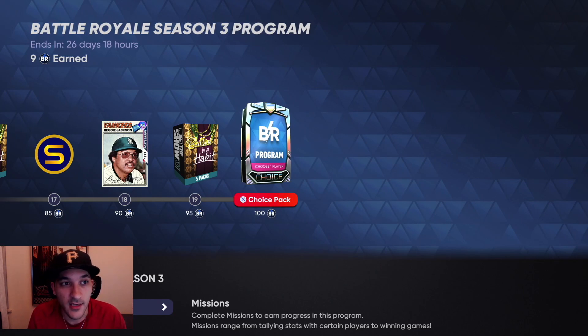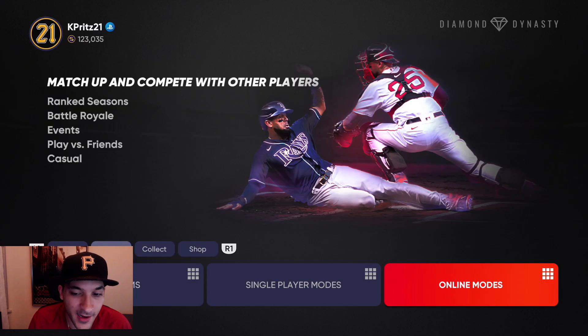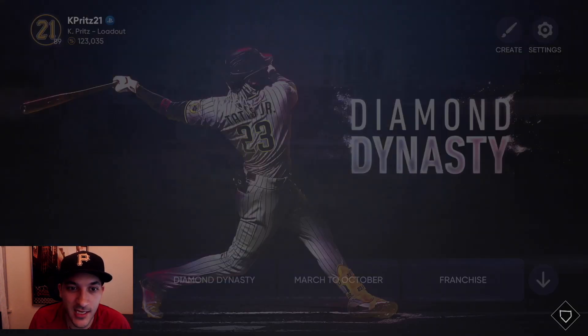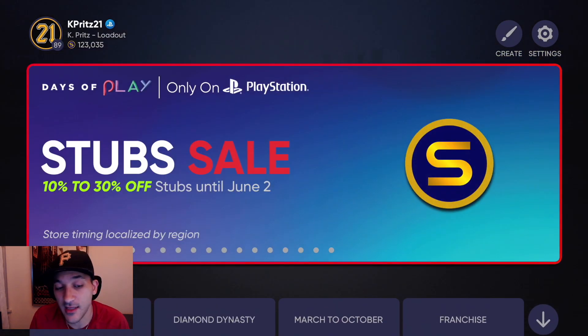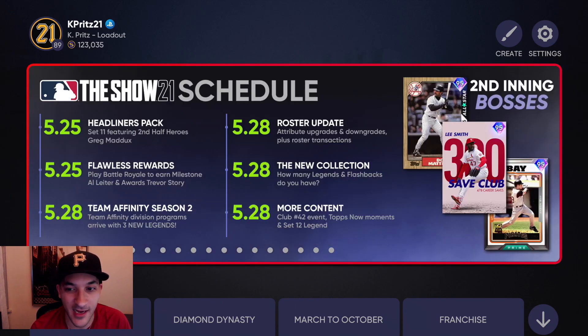BR program season three - 26 days to do it. Definitely something I would focus on and try to win like two or three games a day if you have the time, and get it done within the 26 days. The next big thing is this collection coming out on Friday. There's also a stub sale going on - we'll talk about that a little bit. It did affect the market but I was 99% sure we would be getting a stub sale this week, that's why I went ahead and did collections on the weekend.